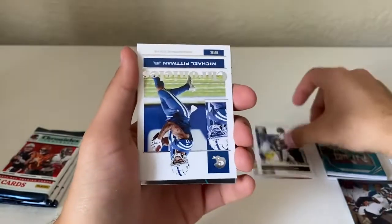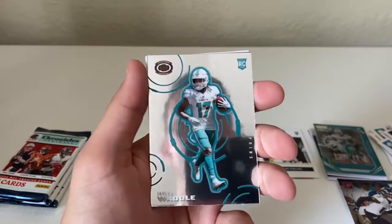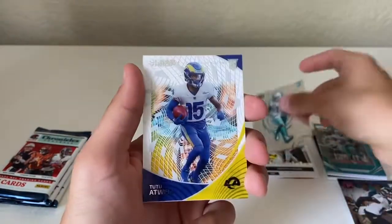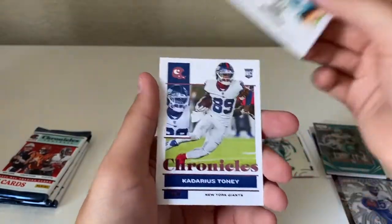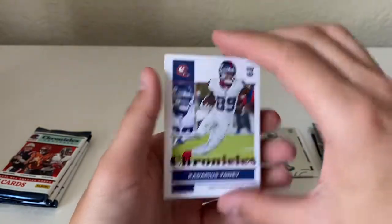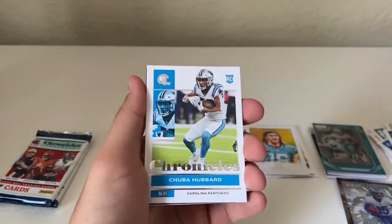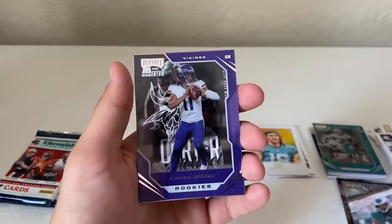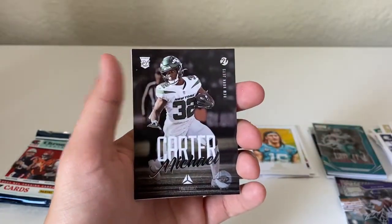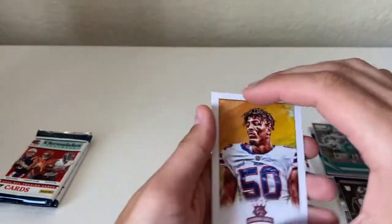Justin Fields rookie! Michael Pittman, Derrick Henry, Jalen Waddell, Tutu Atwell, a Trevor Lawrence Gridiron Kings, and a Kadarius Toney pink. Next pack: Clyde Edwards-Helaire, Chuba Hubbard rookie, Devante Smith, Kenneth Gainwell Prestige, Kellen Mond, Michael Carter Luminance, and Greg Rousseau — that's a pink Gridiron Kings.